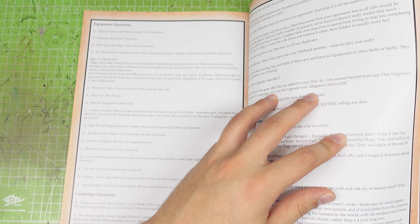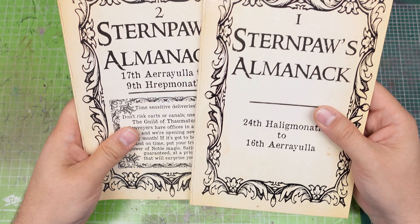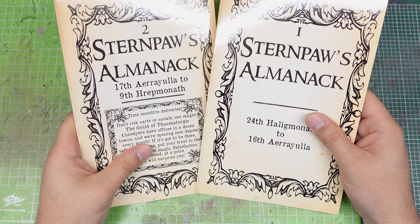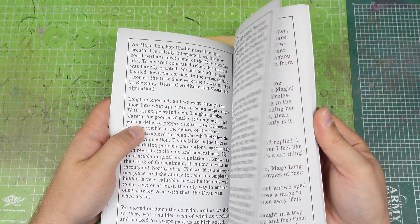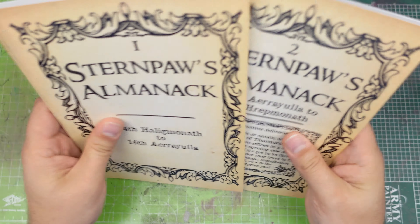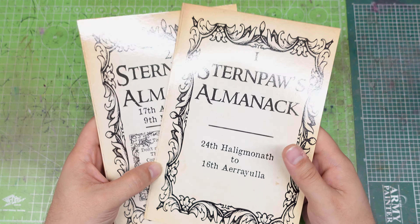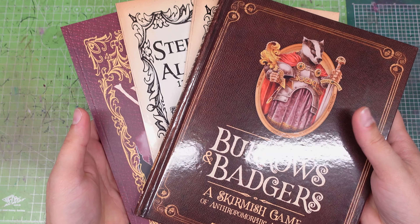The PDFs I'm going to link in the description are free. There are also two other very small books called the Sternpau's Almanac — only two at the moment, but I guess there will be more in the future. These books focus on the lore, story, and events that revolve around Burrows and Badgers and the Northumbria reign. If you are curious about exploring this world a little bit, I suggest you buy them. I haven't read them yet but I'm going to do so in the near future — I think they're quite nice little books if you're interested.